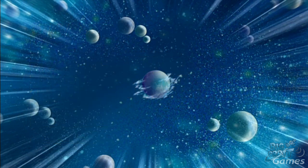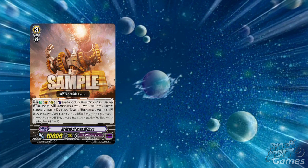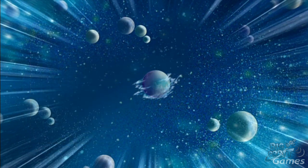We also have one other gear colossus this week, though he is not an Idea Drone. Unhindered Colossus is a grade 3 with a time leap auto on vanguard circle and rear-guard circle — counterblast 1. At the end of the battle that your vanguard attacked, if your drive check did not reveal a trigger unit during this turn, you may pay the cost to choose one of your other rear-guards and time leap it. This works on the rear-guard circle, but he only has 10,000 power, so Chronofang Tiger is probably a better backup grade 3 for gear colossus.